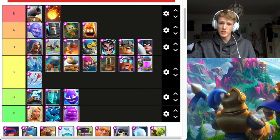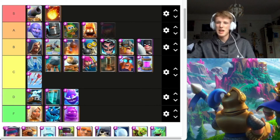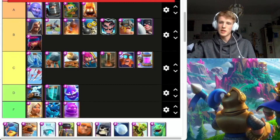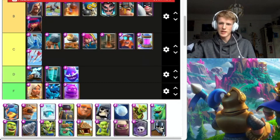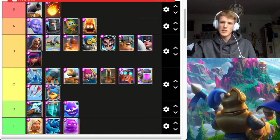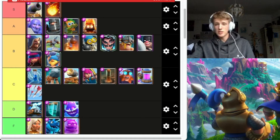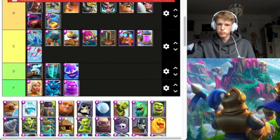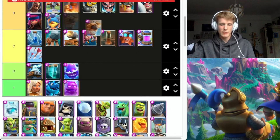Firecracker — going B, it's easily countered unless you don't have a counter. Fisherman — I love Fisherman, he's going in B, good if you know how to use him, if you're a high-level player. Flying Machine — going to put you in B, can get value but not great.